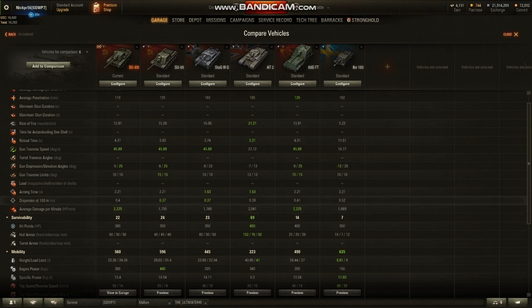The IKV-103 has 0.52 dispersion - that's possibly the worst dispersion at 100 meters I've seen. This is bad. DPM is ridiculously high at 2200, which is really high for tier 5. And I want to make it very clear that even though it is exactly the same as the 60G, it is still significantly high.